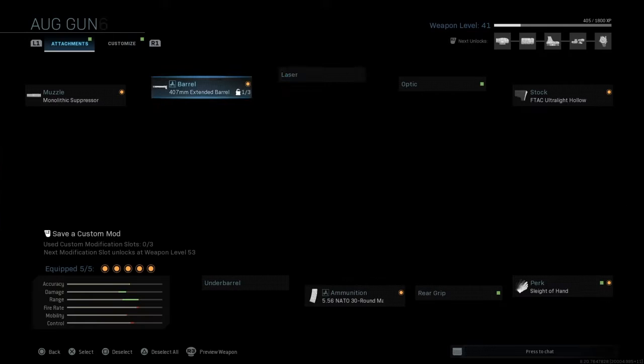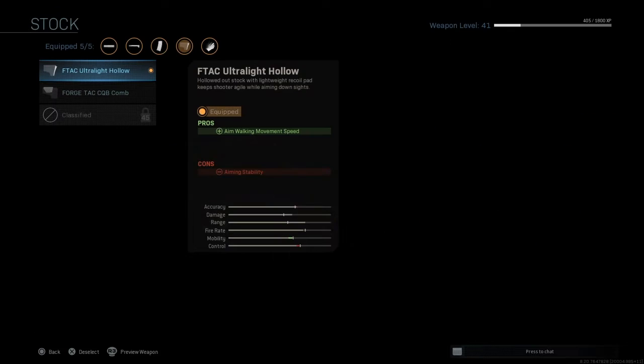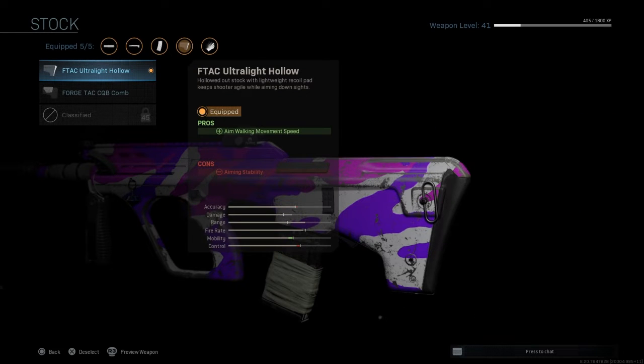For the barrel I put the 407 extended barrel — it gives you more range and control. And for the stock I put the F-TAG ultralight hollow, which gives you more mobility but also takes out the control that you put in.